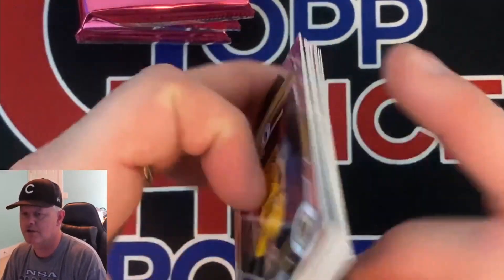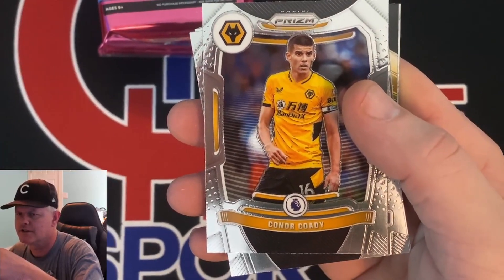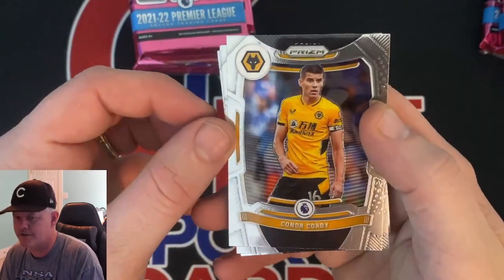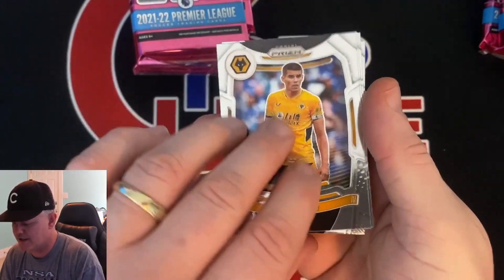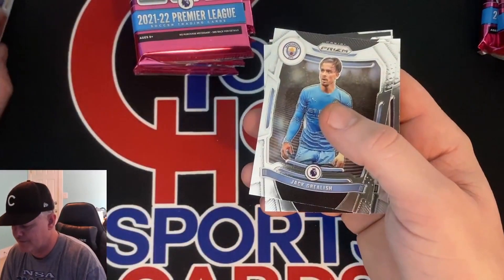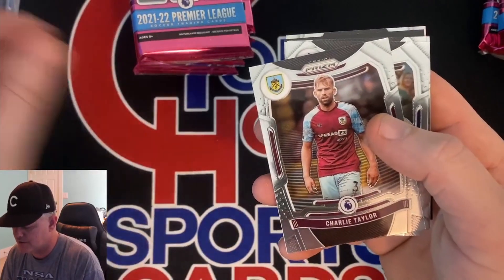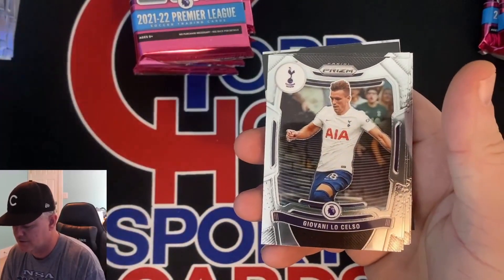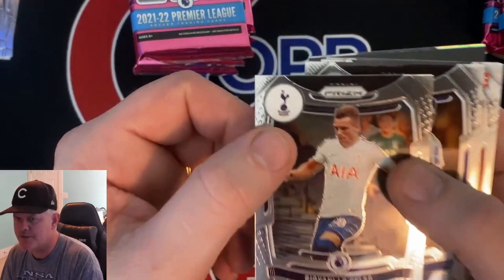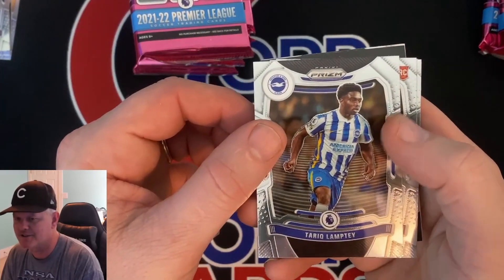Prism is going to have a nice chrome stock. Connor Cody — there's the first look at them. I think it's a nice design. See what the back looks like — smaller picture of them on the back, the position. Be on the lookout for the rookie logos. Jack Grealish. Charlie Taylor. If I don't know a name I'm not going to butcher it — but Giovanni. There's the team they play for. I don't know the European teams so I can't tell you what those logos are.